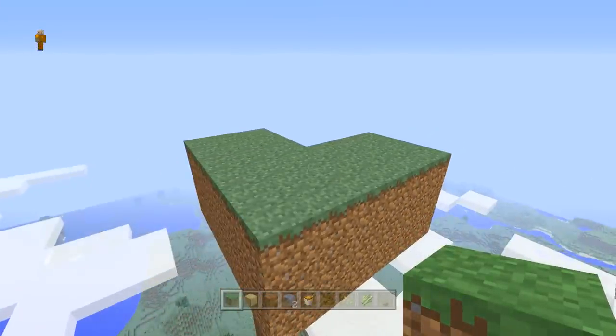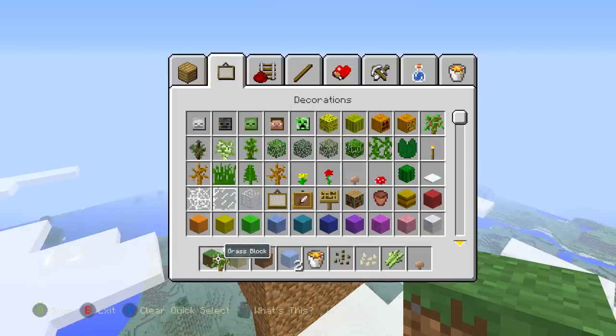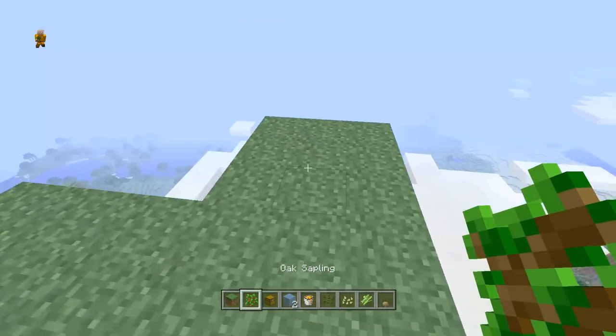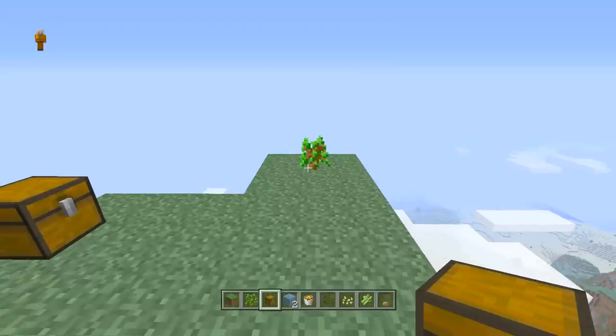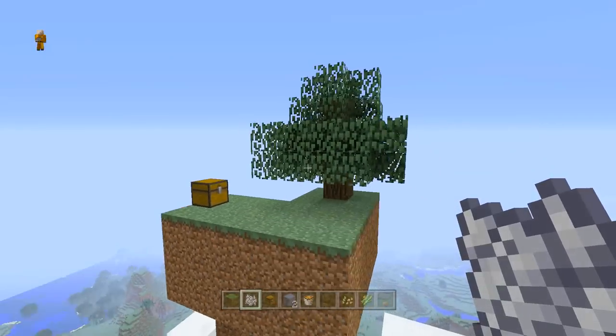Next, you need to go and grab a tree sapling because I didn't put that in the list. One tree sapling. And then also grab one chest. Now you need to plant your tree sapling and place your chest. Then grab some bonemeal very quickly like I didn't do, and smother the tree until it's fully grown — just like so.